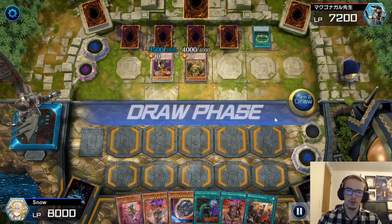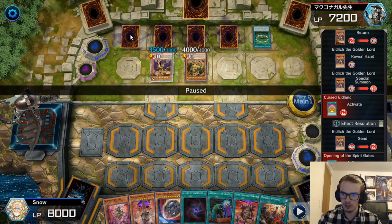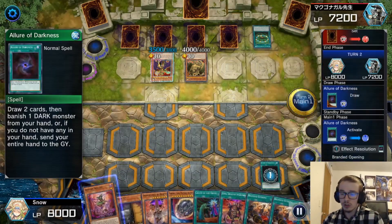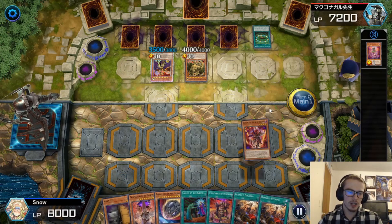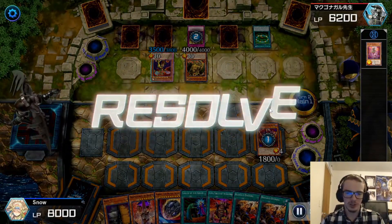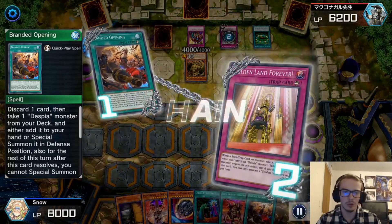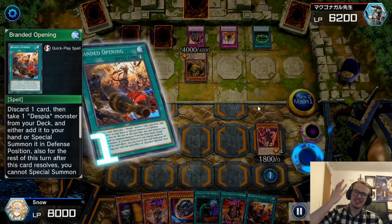Skill Drain feels bad — Aluber is not going to get the search. But we are going to go for the Branded Opening here, and they are going to negate it. And I go, wait — that's actually really good for me, because now they don't have an Eldlich on their side of the field. Fantastic. I'm going to go for the Fusion Summon. So we're going to activate the Fusion in order to go for Quarius — it's the best one we can realistically go for. We will special summon out the Dramaturge, and then just pass our turn with the Set Called By and the Set Branded Opening. We have Maxi as well as Nibiru.